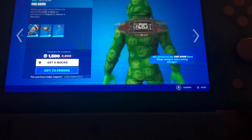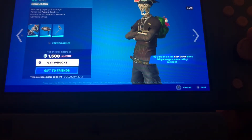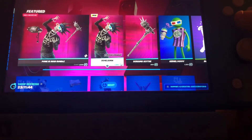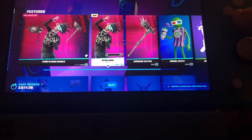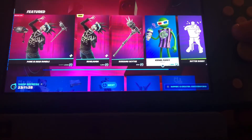You get the End Game back bling, which is reactive — that's pretty cool. You also get the Scrimo Scythe. You get everything separately except the back bling comes with the skin. 1200 V-Bucks — that's not bad just for the skin and the back bling.